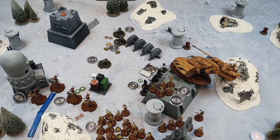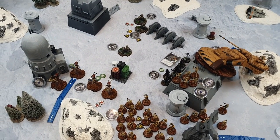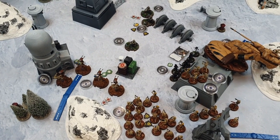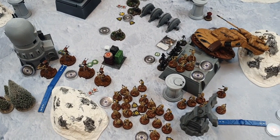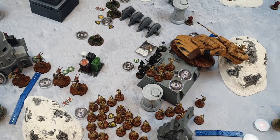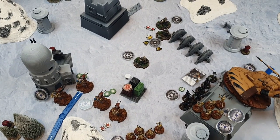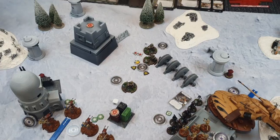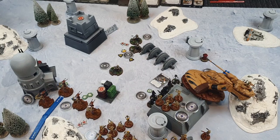We're not going to turn five — Nick is throwing in the towel. He doesn't want to get tabled. I still have my STAPs, the tank, and a lot of B1s, while Nick just has the ISF, Iden, the mortars, and that one Shore Trooper unit. He's calling it — I have too many activations for him to take the key positions. Good game.